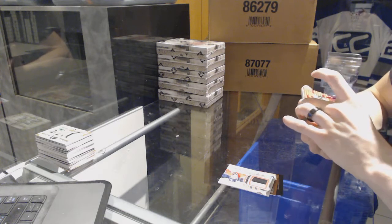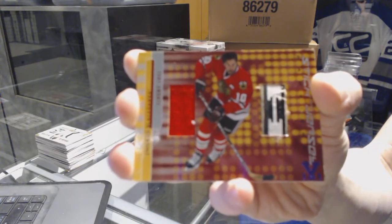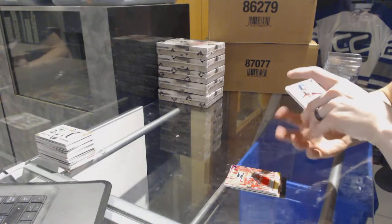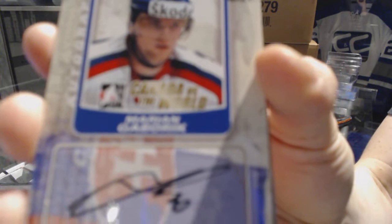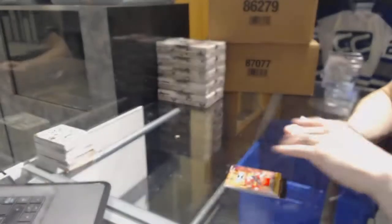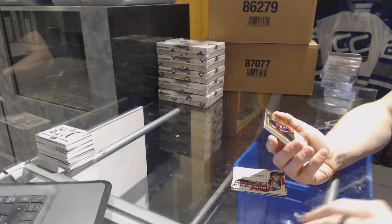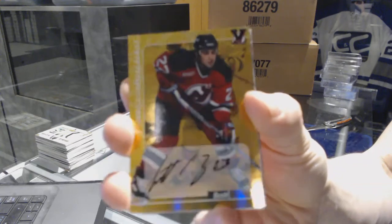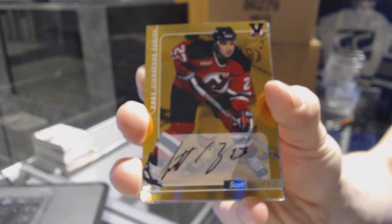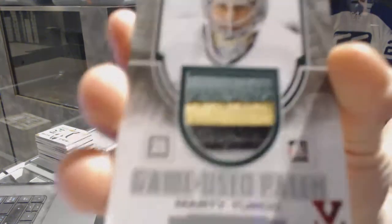We've got a 01-02 Be A Player Signature Series game-used jersey and stick purple one of one for the Chicago Blackhawks: Tony Amonte. We've got a Canada vs. World autograph for the New York Rangers: Marian Gaborik. We've got a Heroes and Prospects autograph for the Arizona Coyotes: Mark Byzantine. We've got a 2001 Signature Series auto gold for the New Jersey Devils: Scott Gomez. We've got a Between the Pipes four-color game-used patch silver red one of one for the Dallas Stars: Marty Turco.